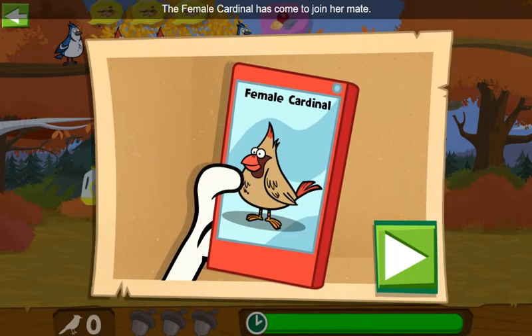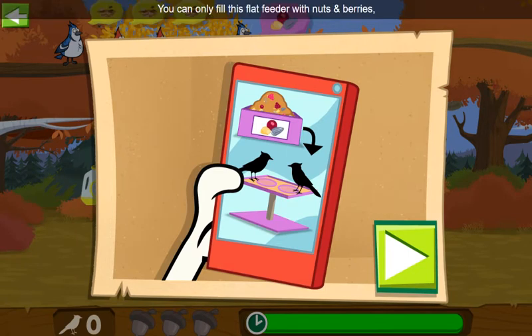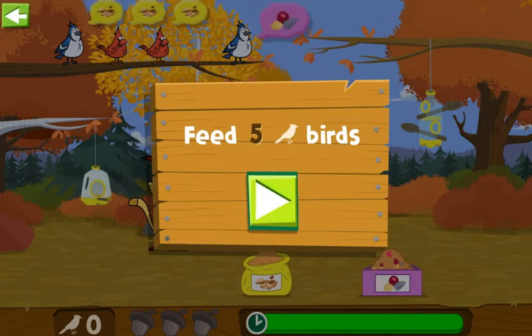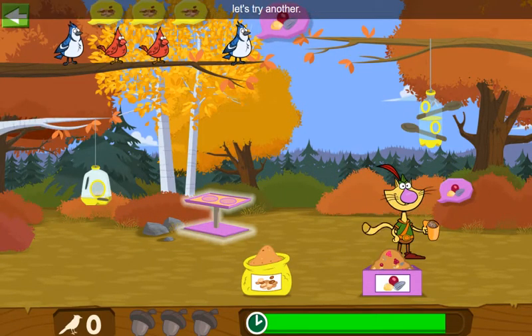The female cardinal has come to join her mate! A cardinal likes to eat seeds and fruits! Check it out — a new feeder! You can only fill this flat feeder with nuts and berries, but this feeder can feed two birds at a time. More birds, more feeders! And now a new type of feed! Let's make sure we put the right type of feed into the right type of feeder — they're color-coded to help us. We need to feed five birds to get to the next level!